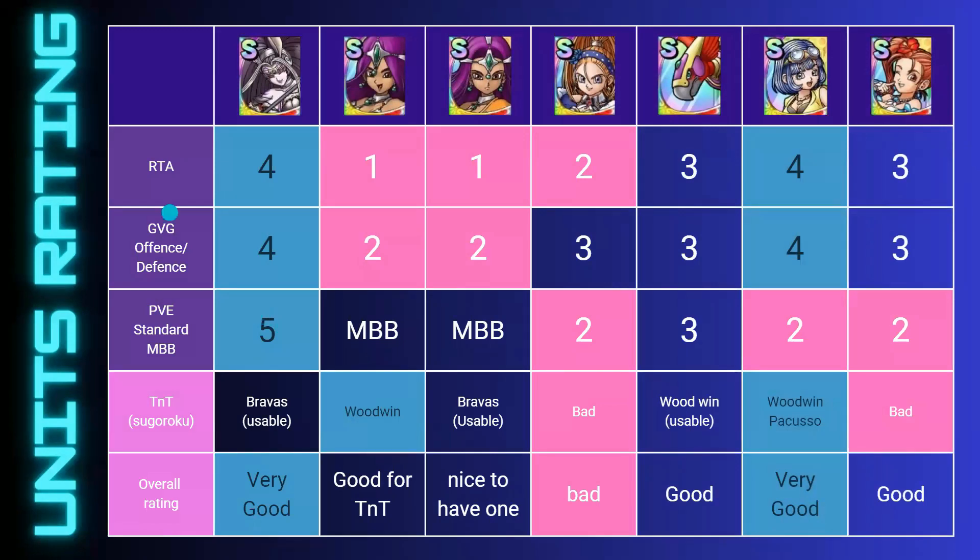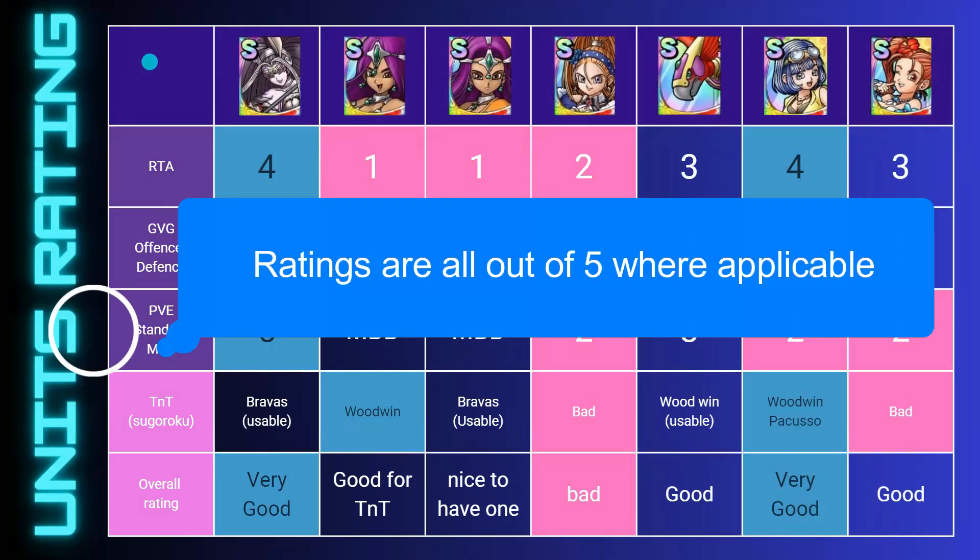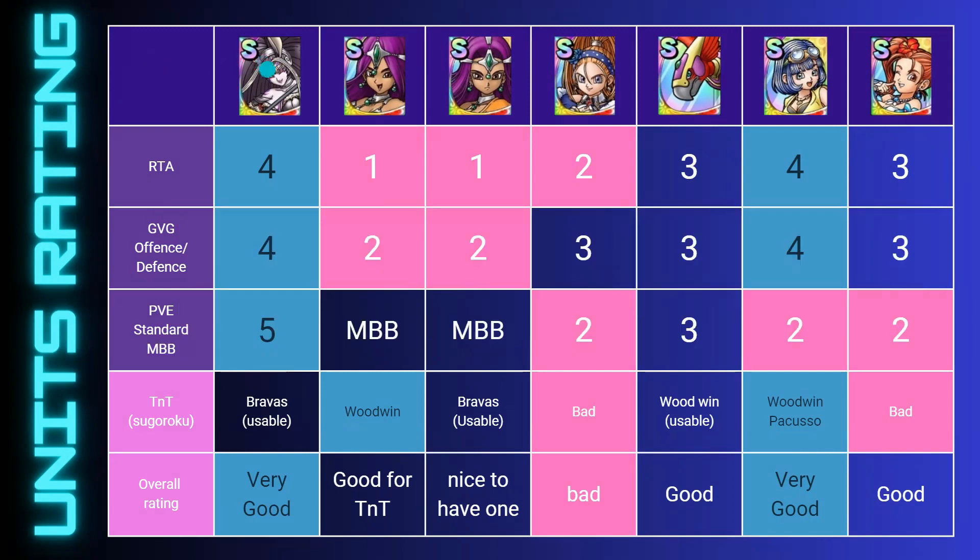Without further ado, let's look at each unit and I hope this table makes sense as I explain them one by one. First, Mystical Giulianti — she's very good in RTA, especially in blitz team with good AOE snooze, especially at high awakening. She's very good in GVG offense as bait for physical attacks and also in defense. I rated PVE really high because she's irreplaceable in some stages and was crucial in high-score runs, rated five out of five. In TNT she has some good fit in Bravos but not the best, so she's okay for one stage. Overall, she's one of the two top prizes.